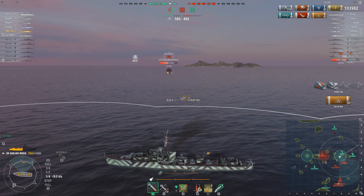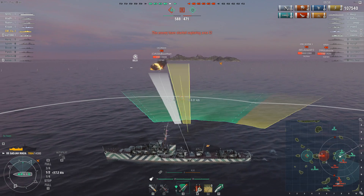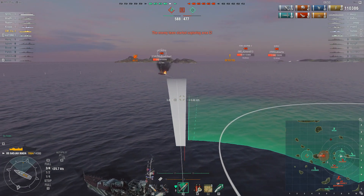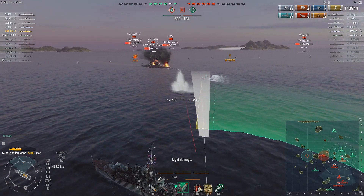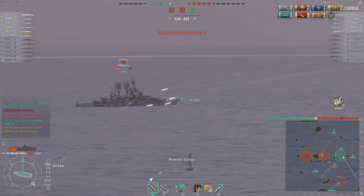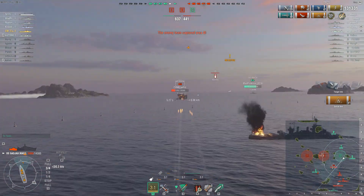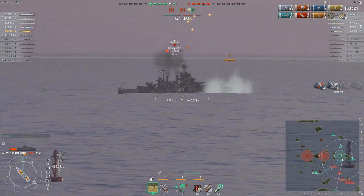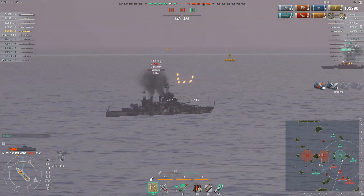Point A is being captured, so we know where the enemy destroyer went — this gives the enemy team a capture point advantage and leaves the center point rather open. But right now there is a Colorado to take care of. The smoke is almost gone so Cunningham is leaving it now, not wanting to be caught sitting still when it disappears. One torpedo salvo should be enough, so he holds the second one back — and yep, that worked out. The Pan-Asian line has more smoke charges with less cooldown, making smoke a very powerful and frequent tool for them.